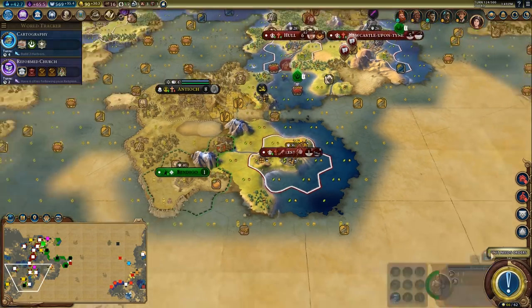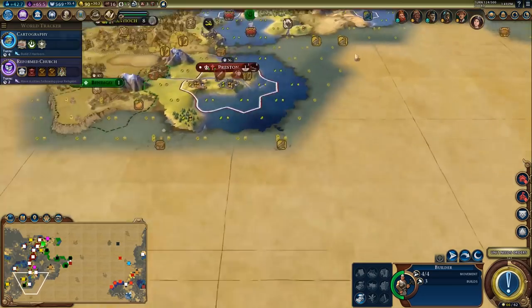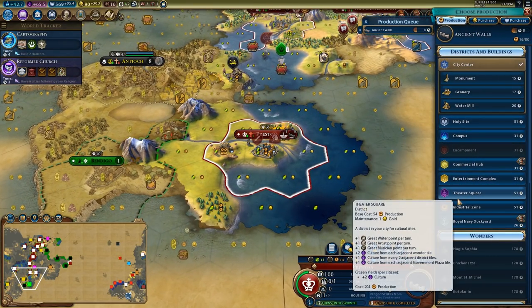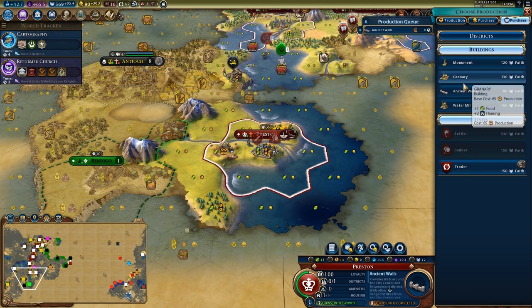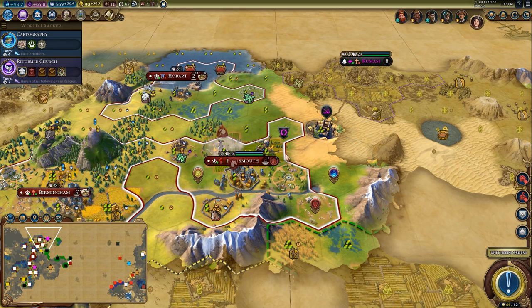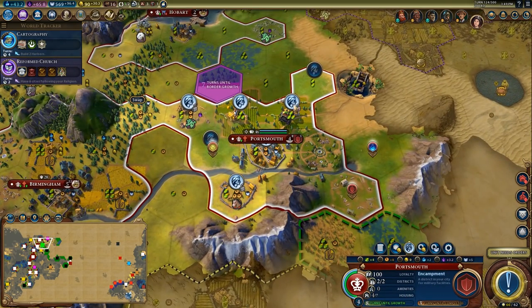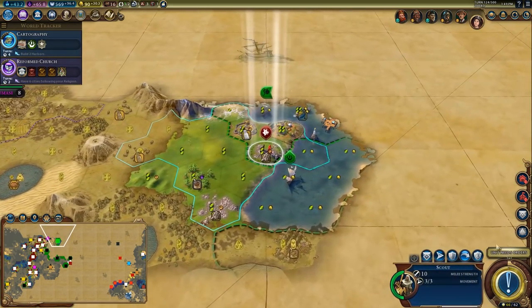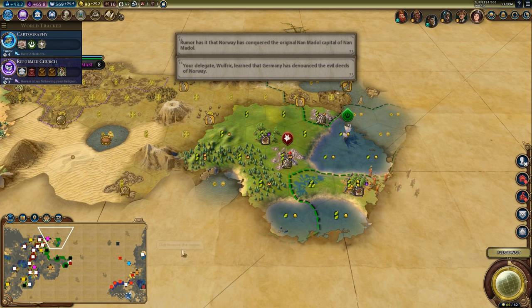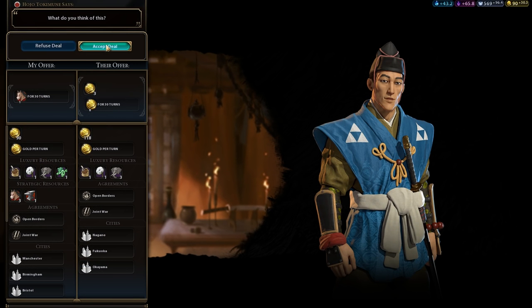These units head over that way, that way, and up to Hull. Look at the scary units in the area — that's really worrying. I'm probably just going to faith-purchase the ancient walls in here once I hit Reformed Church. I'll throw down two farms — that'll give it an extra housing. I need one more farm because I already had half a housing from the pasture. Keep scouting so we can get a better idea of what we're dealing with.